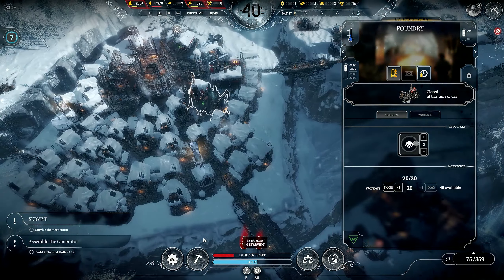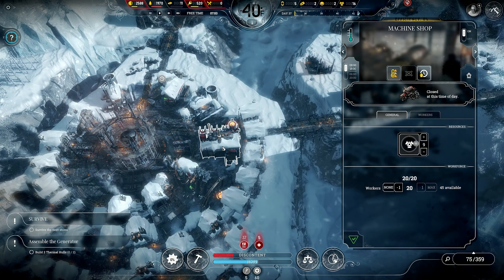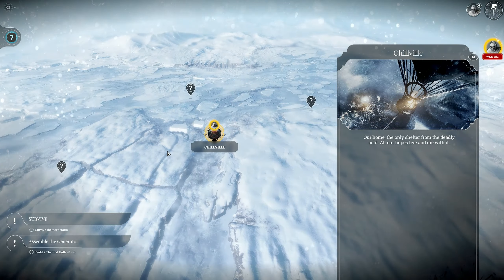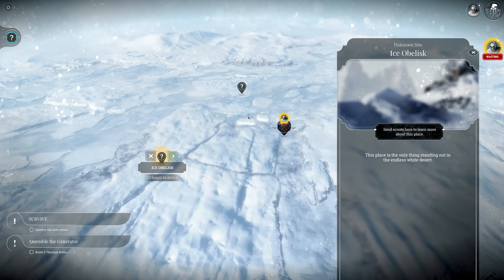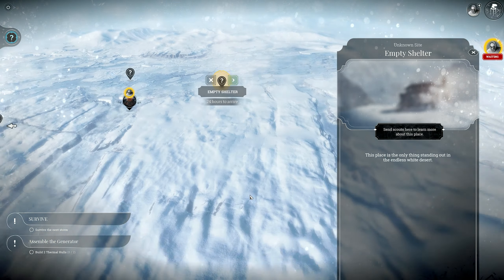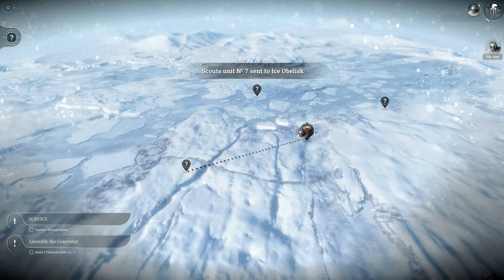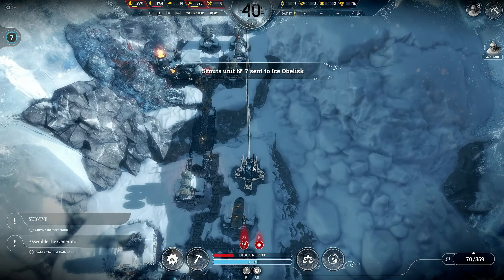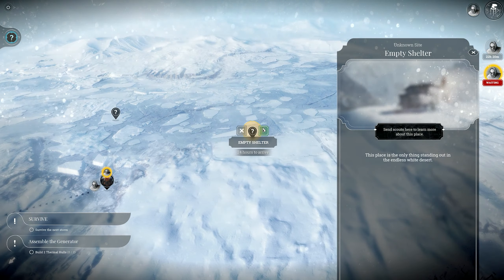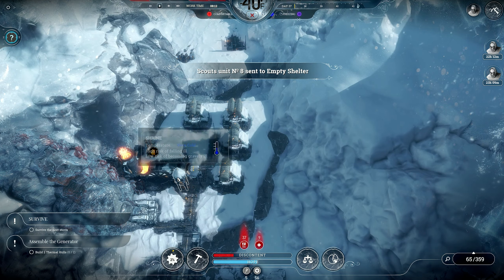We need to survive the next build — two thermal holes. We need 50 of those. Ice obelisk, empty cave, empty shelter — let's go check out the ice obelisk. Survived another one. Empty shelter, okay.